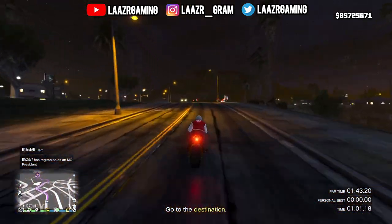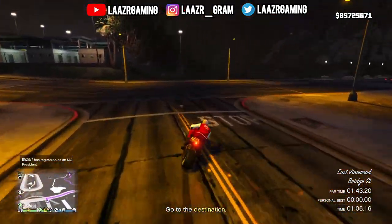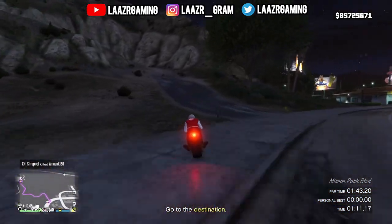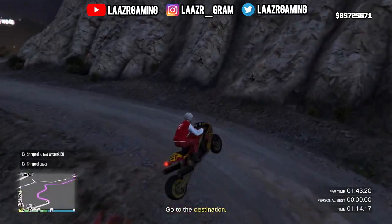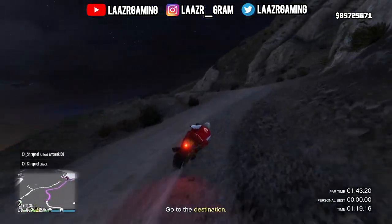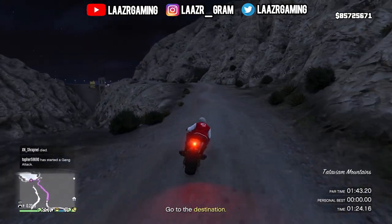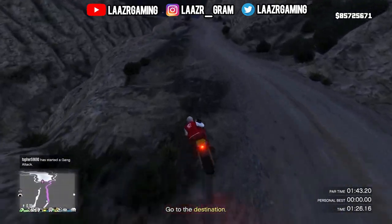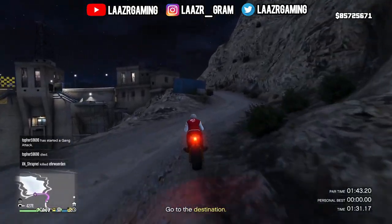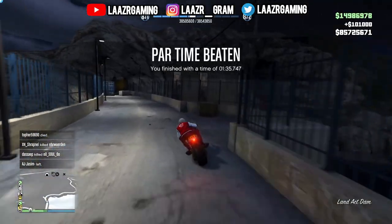The best vehicle to use during these time trials is the Hakuchu Drag. If you play on PS5 or Xbox Series, put the HSW upgrade on it. No worries if you're still on PS4 or Xbox One — as you can see on screen, I was also able to complete this on the Batty 801, one of the cheapest motorbikes in the game. For beating this week's time trial, you're going to earn $101,000 for what literally took me only 1 minute 30 seconds.